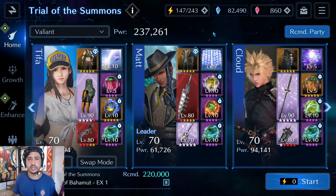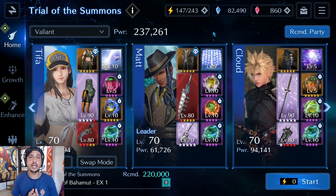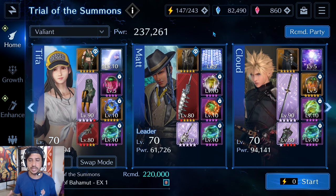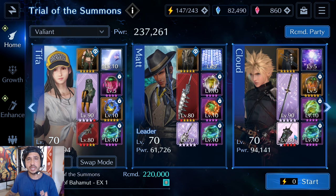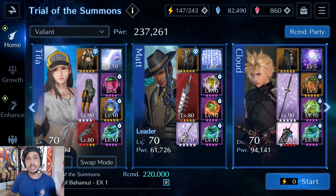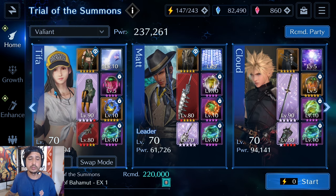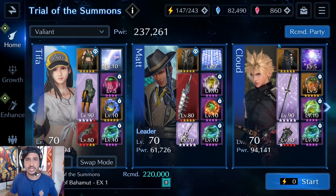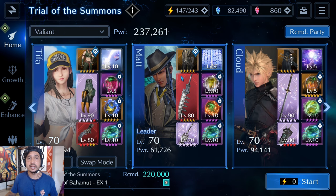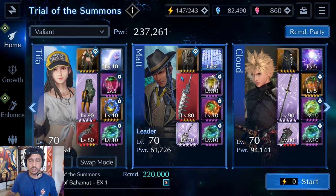This isn't a guide video for the EX1 Bahamut fight, but for those of you who haven't cleared it yet, this might help you better understand the mechanics. Cloud is going to be a thunder god build using the Bandage Sword to raise the AOE magic defense of the team. Tifa is a non-elemental build using the Tiger Fangs to lower the magic attack of Bahamut. Matt is going to be my main physical defense buffer and healer.